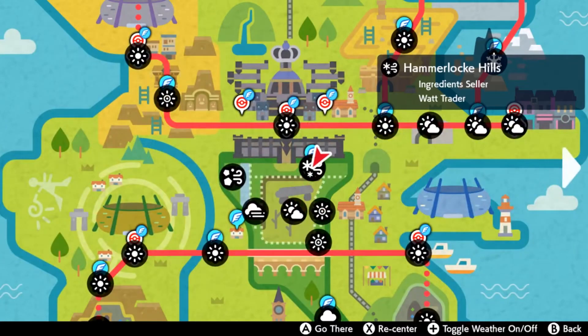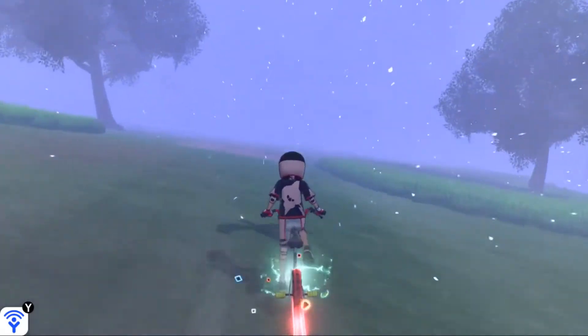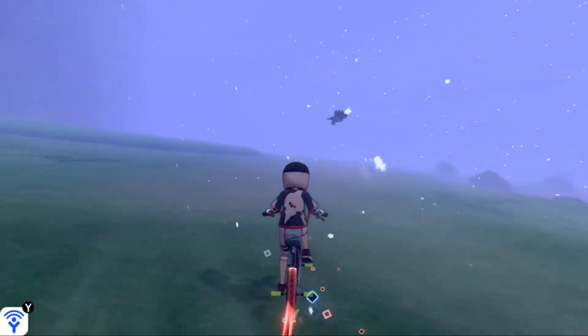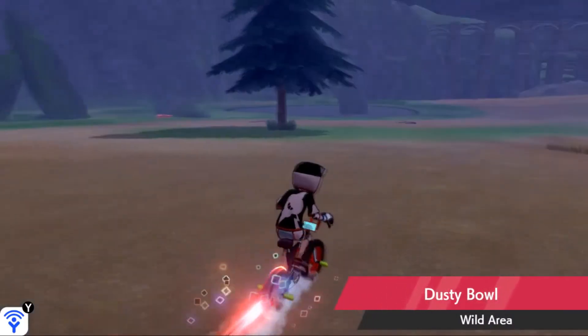Again, we're going to start off by flying to Hammerlock Hills. With the city of Hammerlock behind you, let's hop on our bike and make a left. Due to the inclement weather, it is a little difficult to see over here, but we're just going to go straight forward once we turn left. We're looking for the sand at the bottom of this hill, which will allow us to see the location we're going a little bit easier.